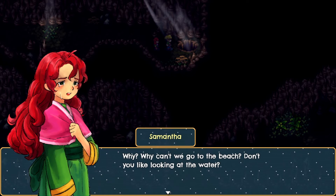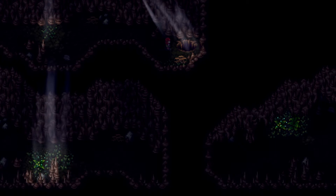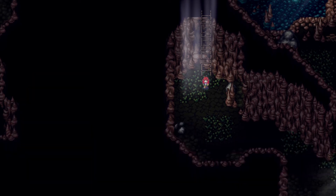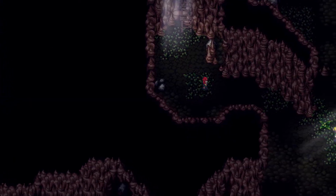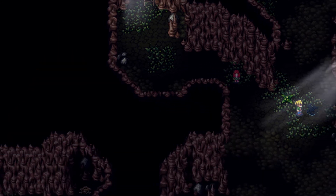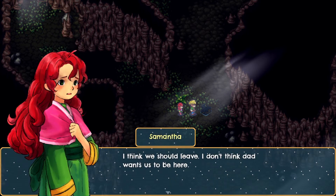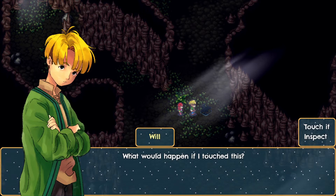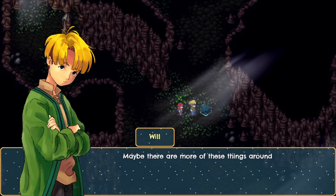Oh boy, we're gonna need to make a bunch of ladders. We just went down a cave hole. Will, where did you go? I'm scared — where did I go? Oh, there I am. What is that thing? It doesn't look like ground — I think we should leave, I don't think dad wants us to be here. What would happen if I touched this? Maybe there are more of these things around here.